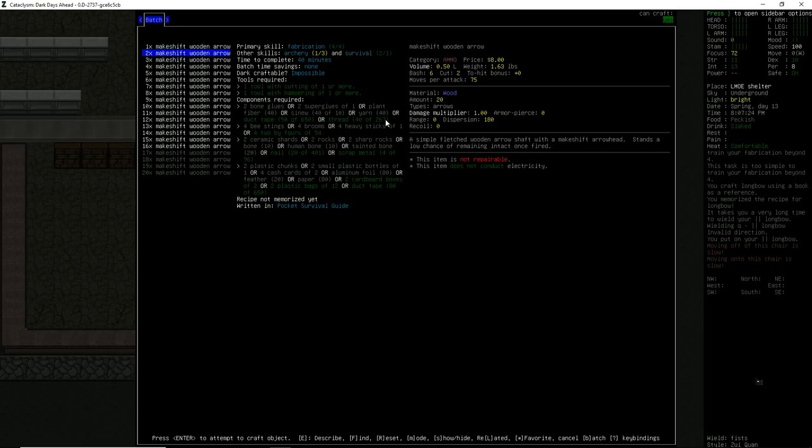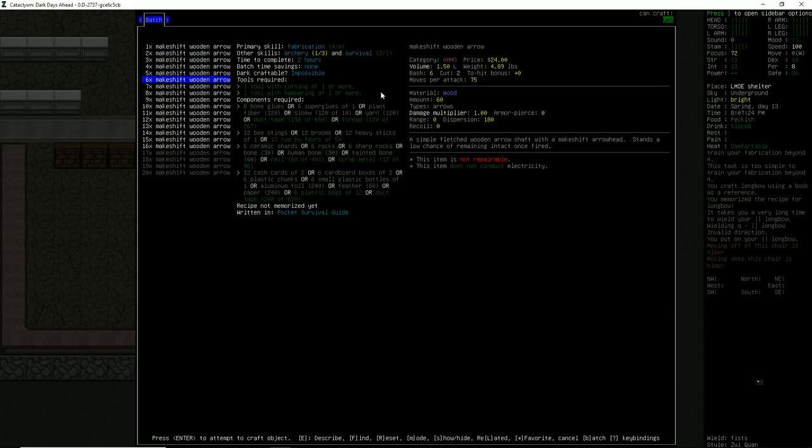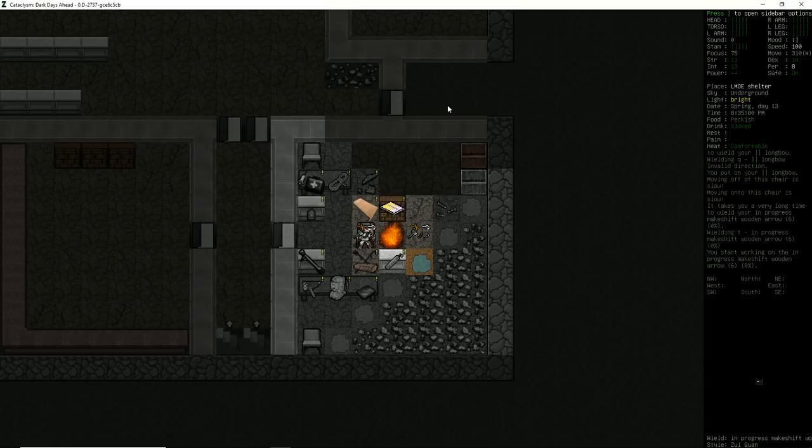We're getting 10 per single crafting job, so we're going to make 6 — that way we make 60 arrows. We will use duct tape. Arrows with a bunch of duct tape and nails — beautiful — and plastic bags! This is a long one, holy cow.